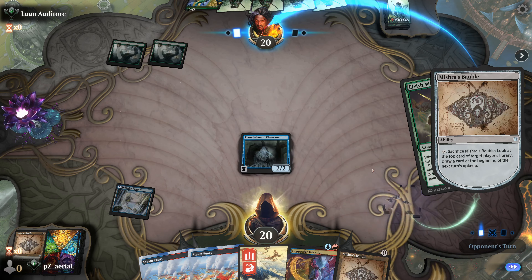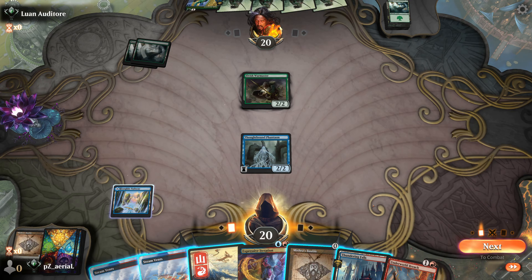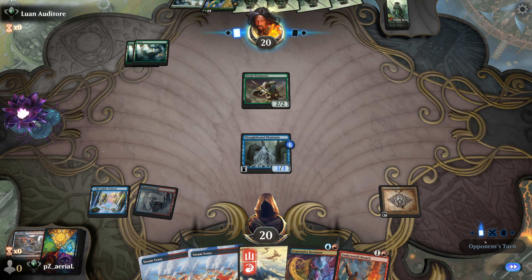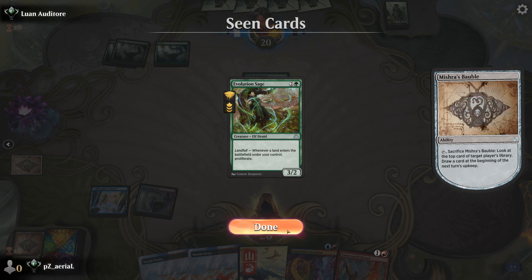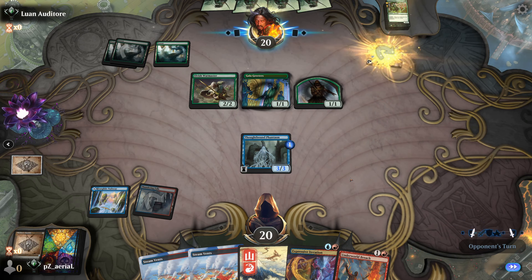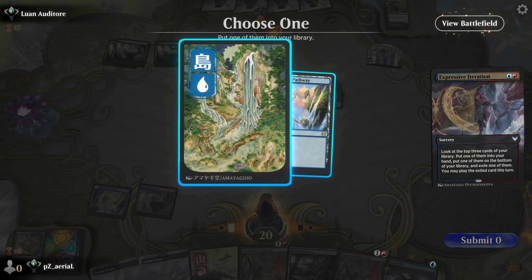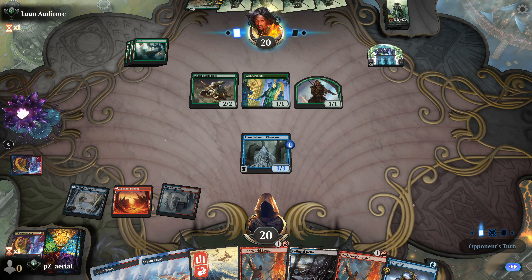We look at their top — a land will be next, then Tellus War Master. We draw our land, Thundering Falls, and EI next turn. Surveil now, go Thoughtbound Phantasm, use the other Mishra's Bauble once they draw. We're proliferating here — is it proliferating just the Gala Greeters? Not sure what else in Elves gives 1/1 counters like this. We start with Expressive Iteration — double Breach in hand. We surveil, not wanting blue mana as much as red.